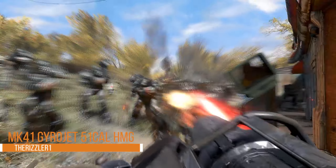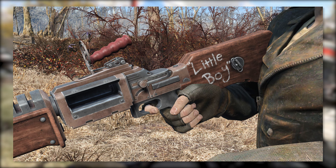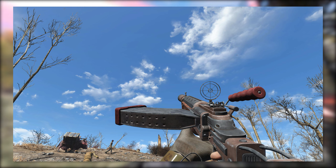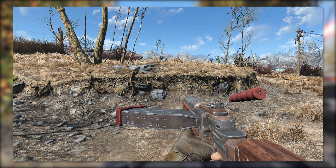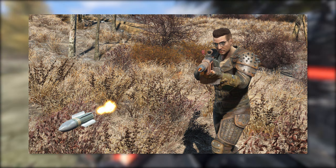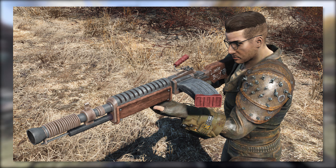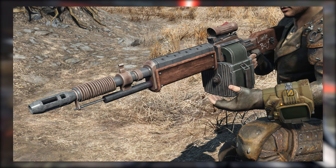Next we have the Mark 41 Gyrojet 51 Cal HMG, a work-in-progress mod by the Rizzler One — the same mod author behind the M2045 Magnum Revolver Rifle, which is one of my personal favorite mods for Fallout 4 and one of the most unique lore-friendly weapon mods we have right now. The concept behind the Gyrojet is that it fires rocket-propelled bullets — something that actually exists in real life, where the bullet has a rocket on the back giving it more stopping power. It's also going to have different explosive ammo types, making it a fully automatic explosive heavy machine gun.